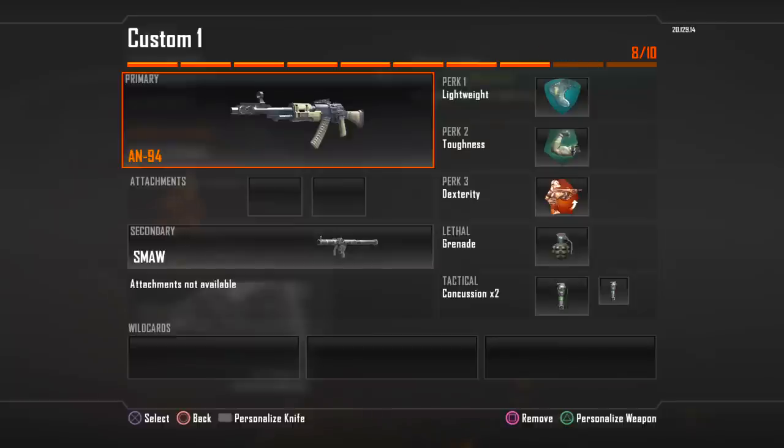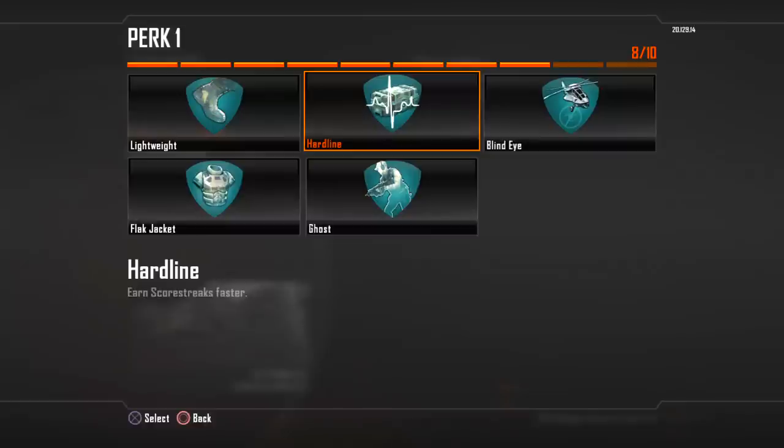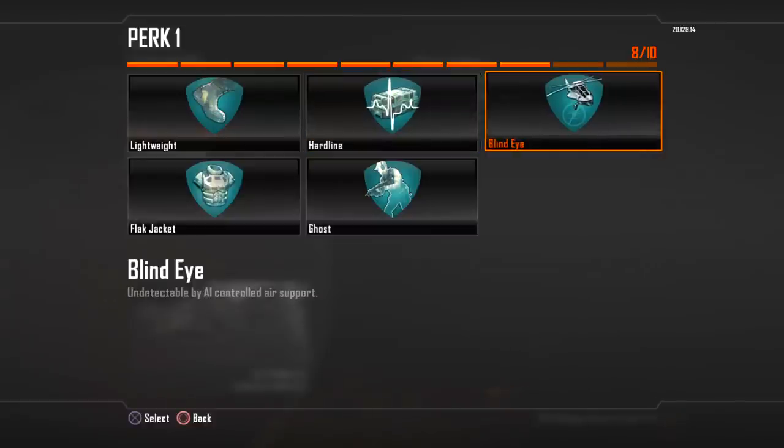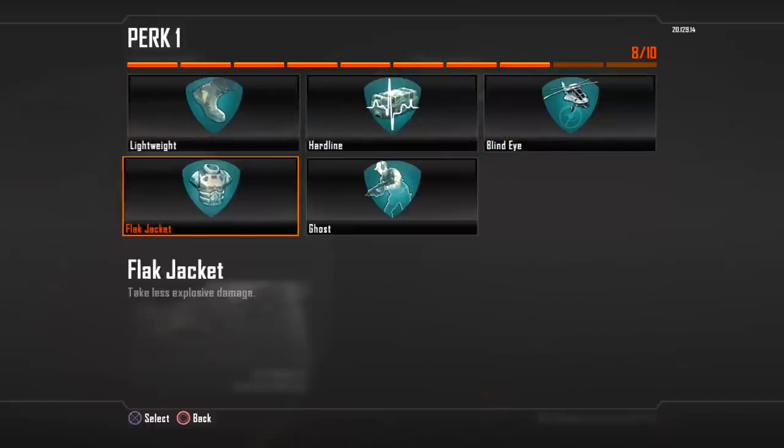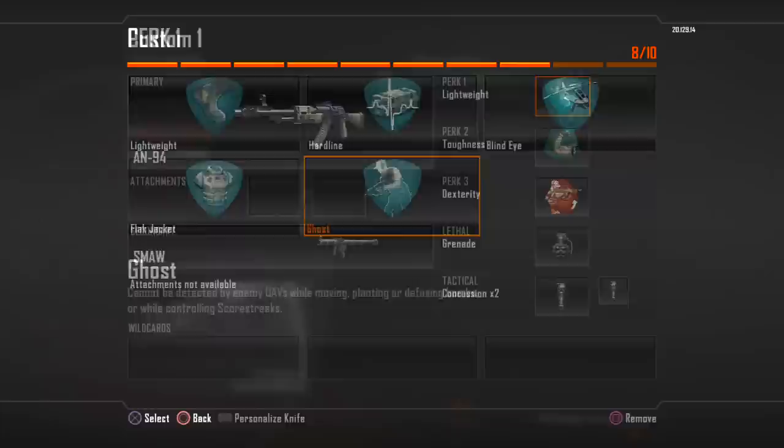Let's take a look at the perks. We've got Lightweight and Hardline — Lightweight makes you run faster, Hardline lets you earn your scorestreaks faster. Blind Eye makes you undetectable by support units. Flak Jacket lets you take less explosive damage. And Ghost, which is different than how it is in Black Ops 1 — you're invisible from radar, but only as long as you're moving or performing an action. So if you're standing still, you show up on radar.